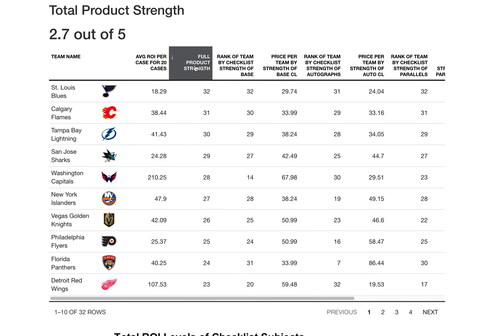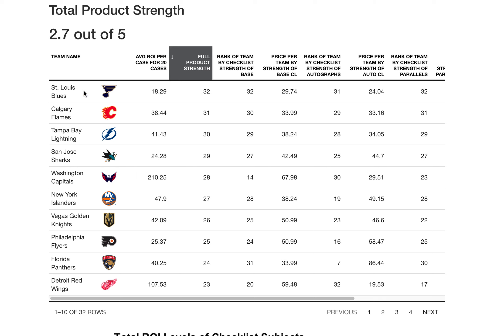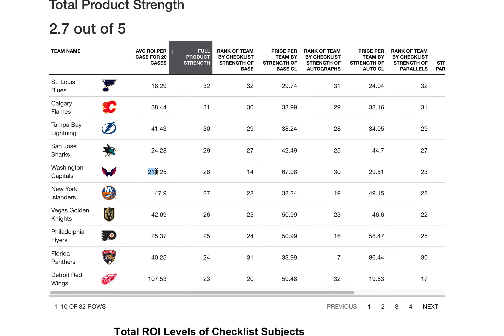I think the strongest team in here is the Sabres. Even though that gives a lower average ROI in the simulation, I think you have the highest probability of getting a hit that's in the four or five category — that's what the product strength rating represents. The Capitals are the twenty-eighth strongest checklist, with probably a ton of players in the one-through-three category, but my simulated ROI was around $210. That's probably because Ovechkin autographs appeared in several cases, making things a lot higher.